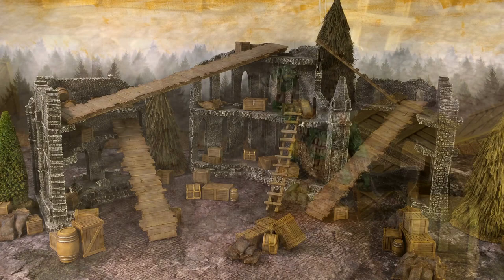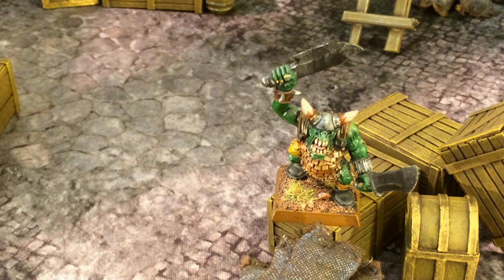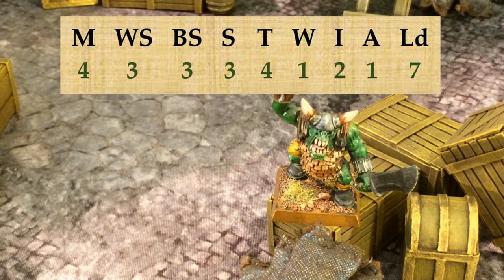Let's begin this Mordheim Rules Run-Through with a few of the basic rules. Just as in Warhammer Fantasy, we use characteristics for our Mordheim games. Consider, for example, this orc boy. M stands for movement, 4 inches. WS is weapon skill of 3. BS is ballistic skill of 3. S is strength of 3. T is toughness of 4. W is the number of wounds, in this case 1. A is initiative, 2. A is number of attacks, in this case 1. LD is leadership of 7.